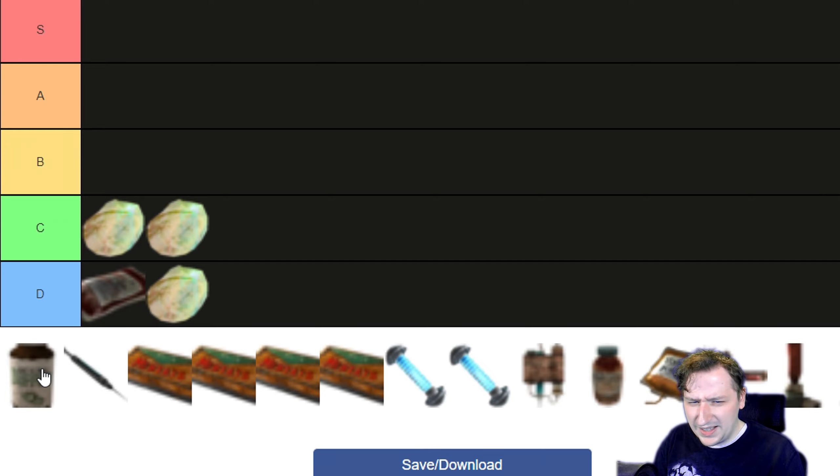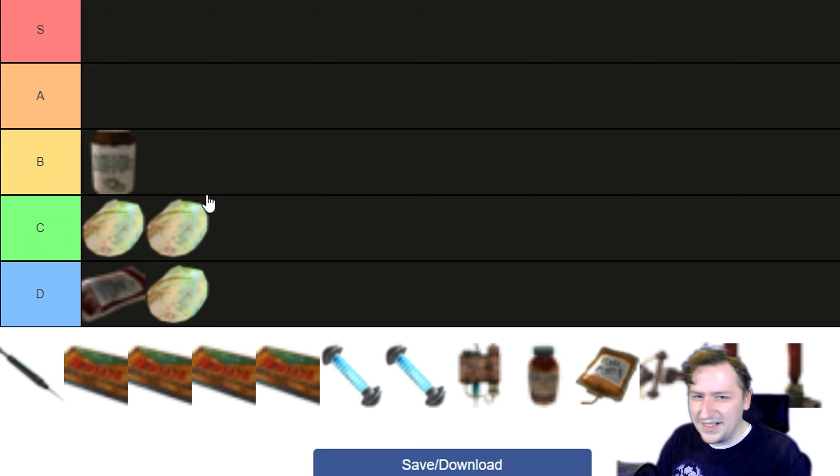Buff Out — I think it's supposed to be steroids of some sort, because it gives you 60 more HP for a limited time, 3 more Endurance for a limited time, and plus 2 Strength. I usually take this to carry stuff, or sometimes just not to die when I'm running low on healing supplies early in the game. The Buff Out addiction gives you minus 1 Strength and minus 1 Endurance — not a huge deal, because you can always take more Buff Out and I never really run out. I'd put Buff Out up into B tier.